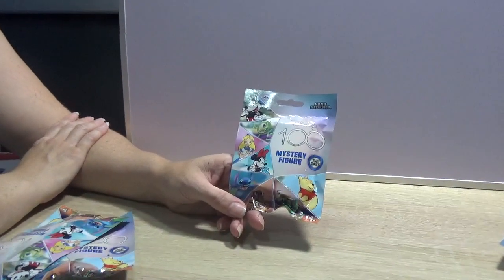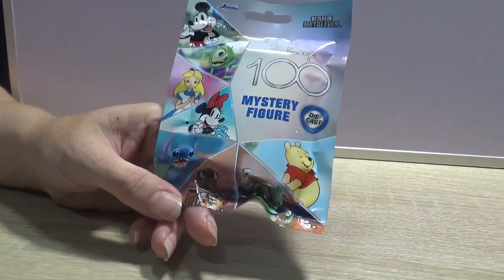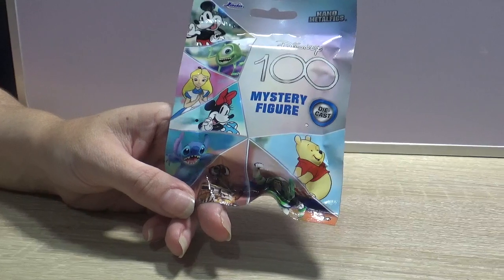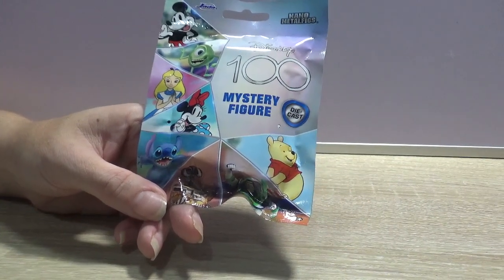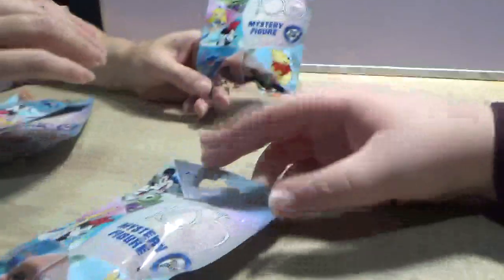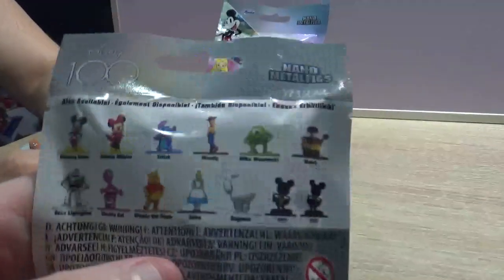Hello everyone and welcome to today's video where Owen and my wife are going to be opening these Jada nano metal figures Disney 100 mini figures - some metal figures that don't move. We've got four of them to open. Wait, they shouldn't come back here - wait, if they move though, then that means they're haunted and possessed.